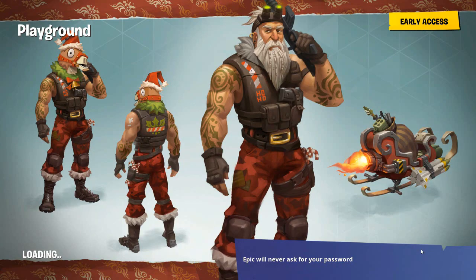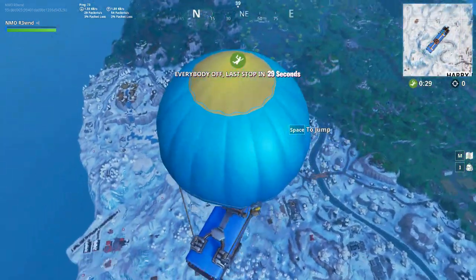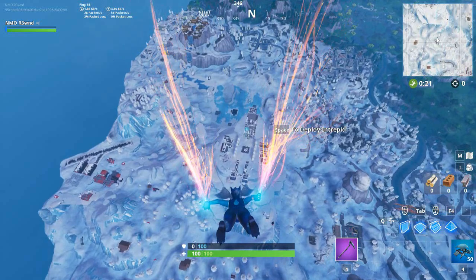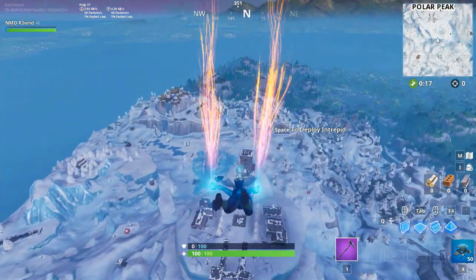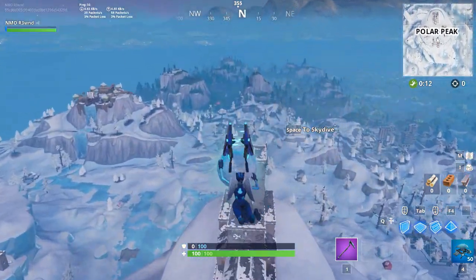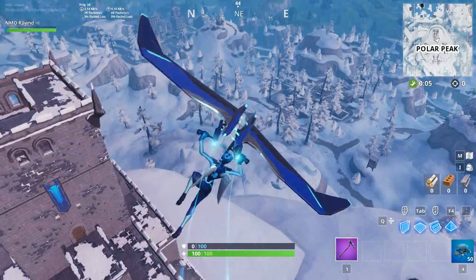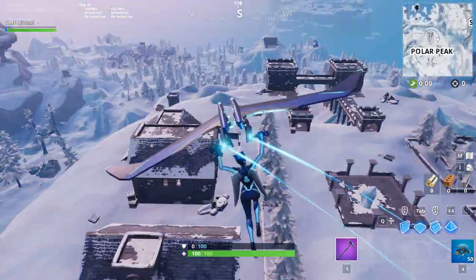The first thing I'm going to take a look at is this ball above Polar Peak right here. See that? Right above where the sword used to be. I'm still not sure what it is, but I noticed some effects when you get up close. If you try to land right in the middle, it just pushes you right off and you get this foggy effect - it's really weird. You can shoot at it too.